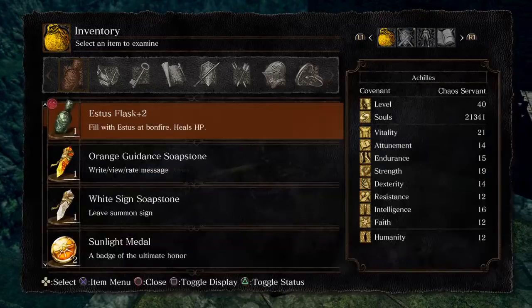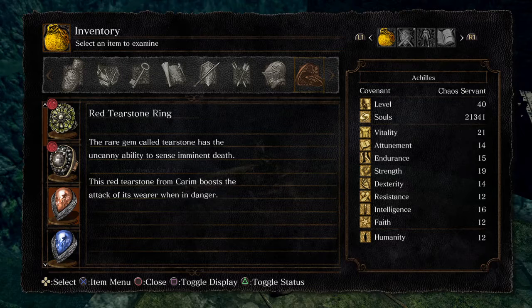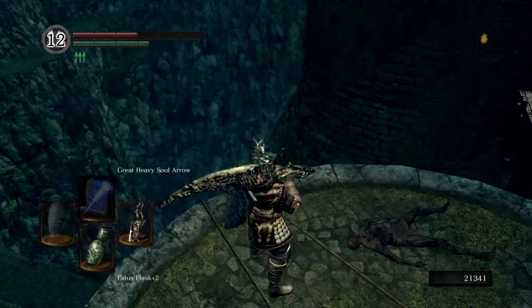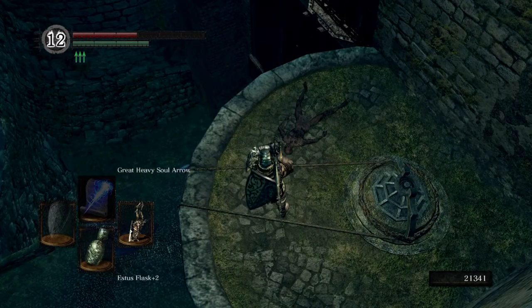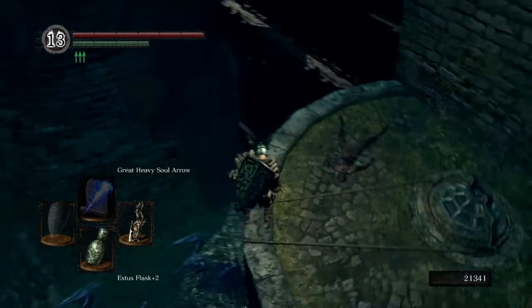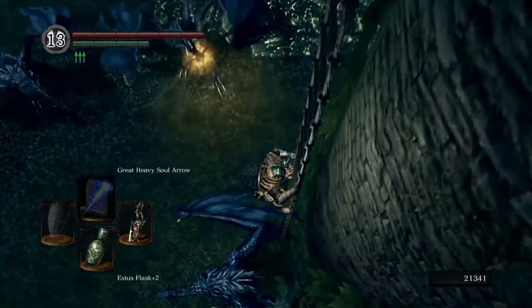Here you can get the Red Tearstone Ring. It's pretty much the opposite of the Blue Tearstone Ring — it boosts your attack while HP is low, that means when your HP is at critical levels. This Red Tearstone Ring features in pretty much every no-hit run, every challenge run almost, because of just how much it raises your attack power. It raises your attack power by such a high degree that as long as you don't care about getting hit or killed in one hit, it will save you.